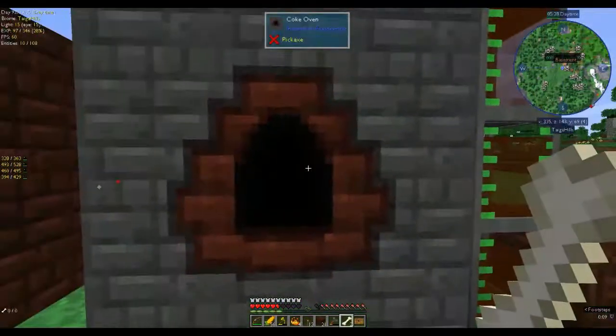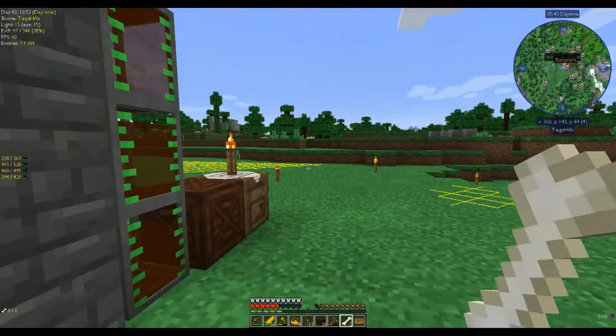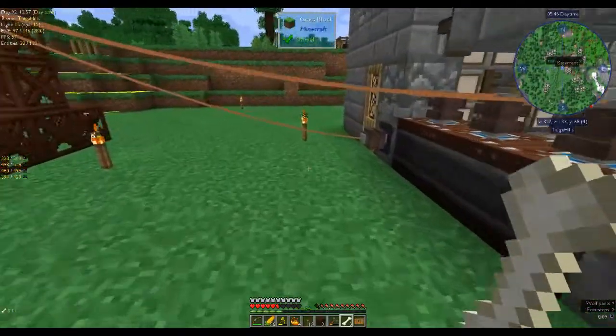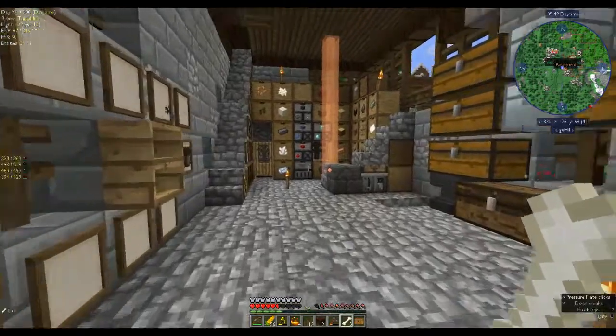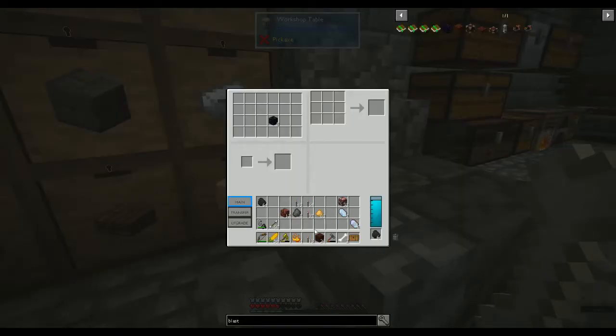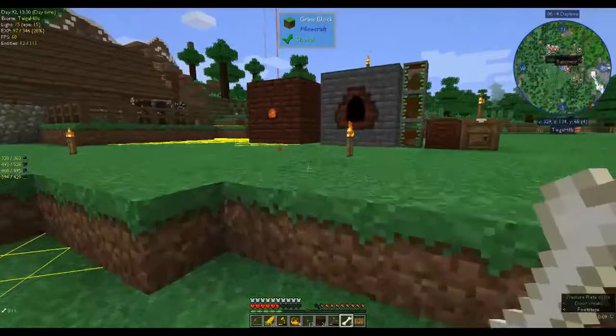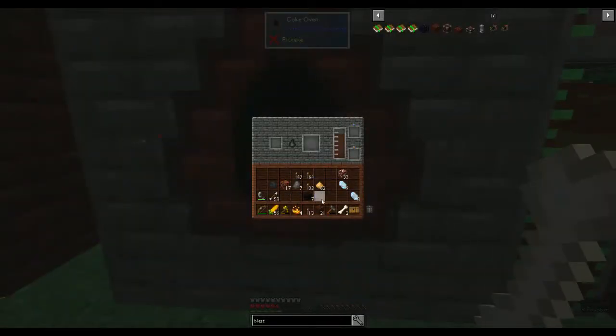I need to put some more in — just normal coal, jungle wood charcoal — yeah blocks of coal. Blocks are more efficient. Let's get a stack — that's obsidian, yes. That will give us seven blocks of coal and then we can put that in to burn. I'm feeling pretty good about myself — I actually engaged the blazes pretty well.